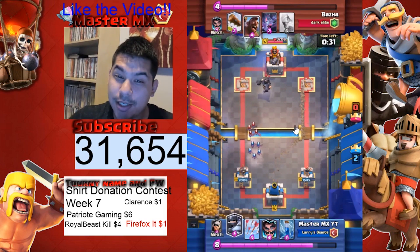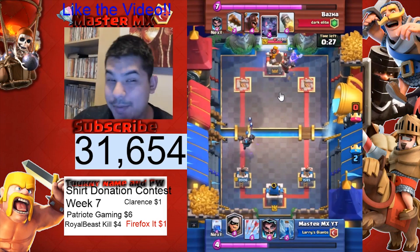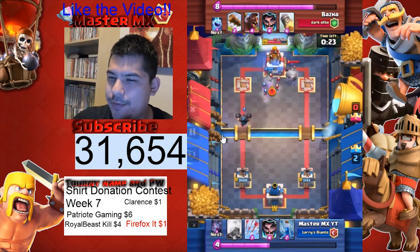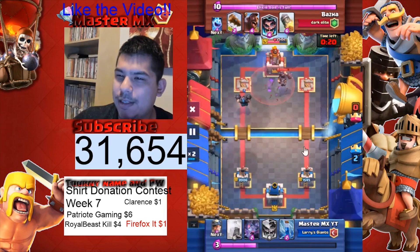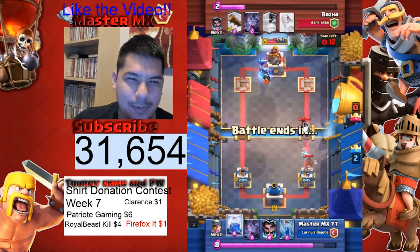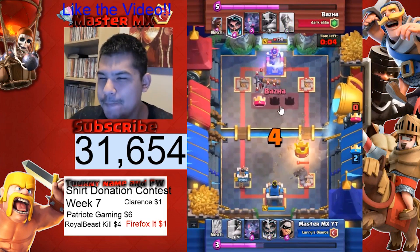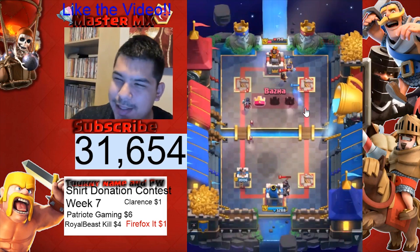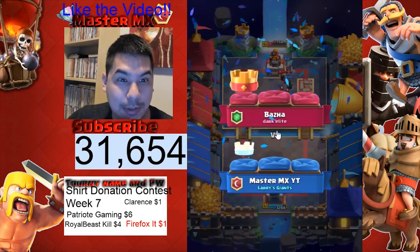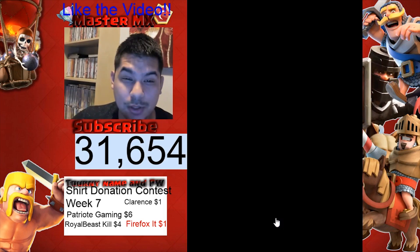This was Match 10 going to 11, some pretty good high-level players — so if this deck is working against them it should work for you too. We finish it off, it's pretty much a slaughter. We're fighting Baz Ha — good game from him, I hope he watches these videos. I go for the three-star but don't get it, that's fine.